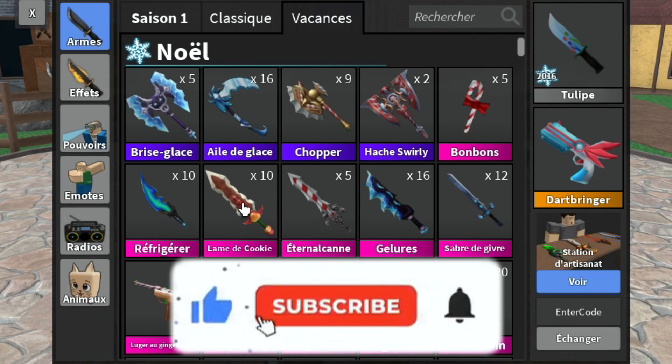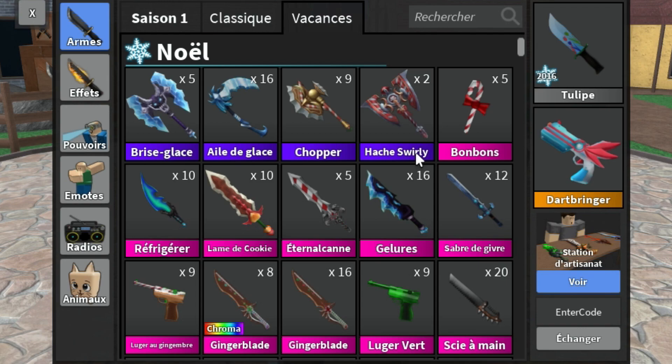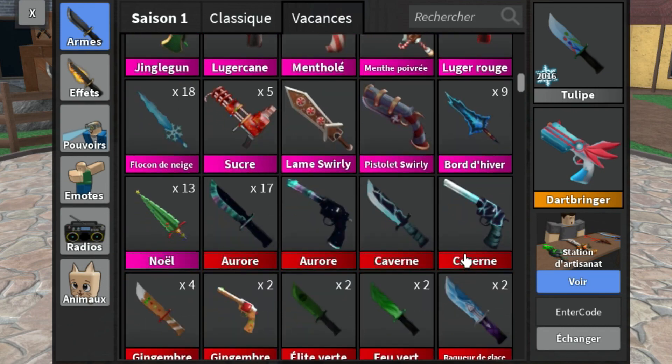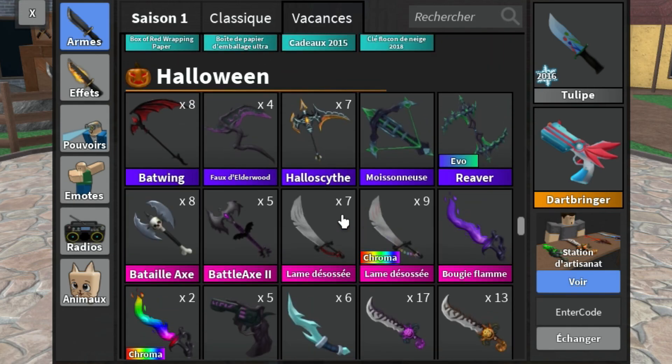Next page now, and we have a 'Brise Glace.' 'Hacha Swirly' is the exact same thing as in Spanish. 'Bonbons' is candy. And 'Luger Rouge' — Red Luger is called Luger Rouge, so Rouge must mean red in French. 'Sucre' is sugar. 'Pistolet Swirly' — so Swirly Gun but as a pistol. Halloween section now. Batwing. 'Hollow Scythe' without the W — that's interesting.